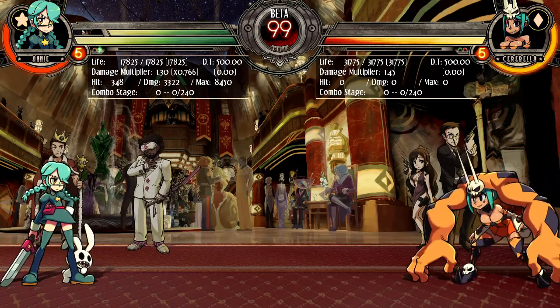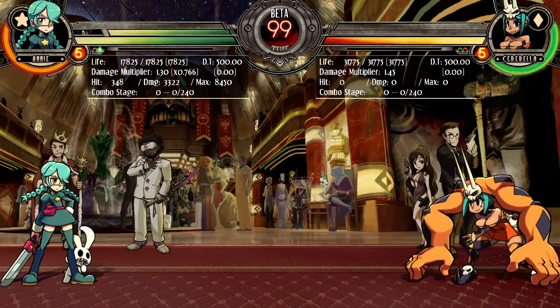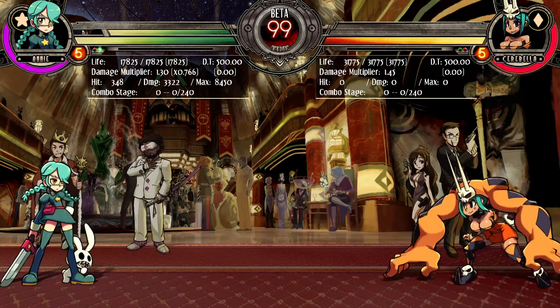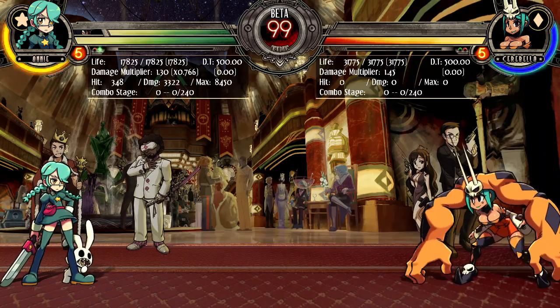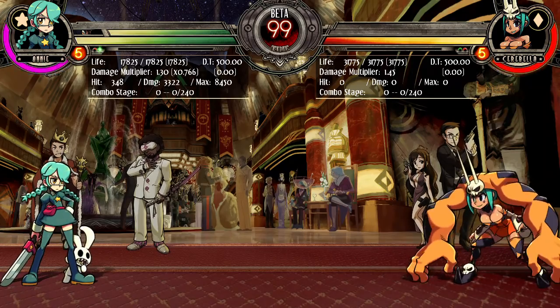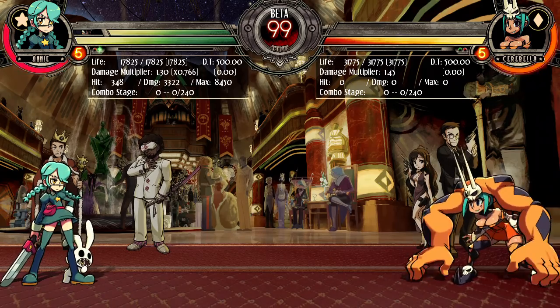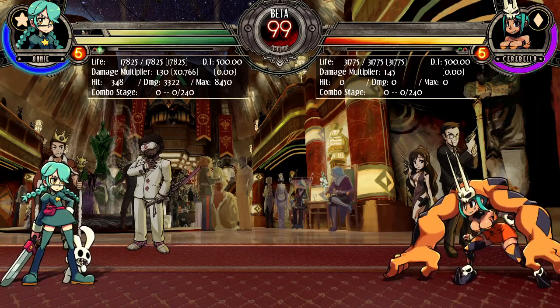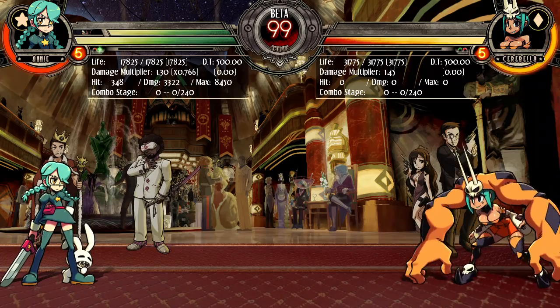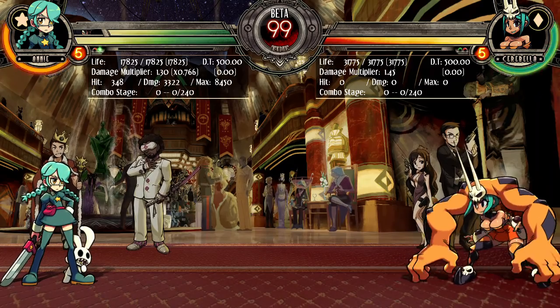They changed the air dash mechanics for Parasoul and Filia — you can cancel punches into dashes with Parasoul and Filia. But I want to talk about the major change this patch. There were a couple of characters specifically — I'll go over the patch notes in depth, but we're going to cover all the major stuff first. First up is Eliza.